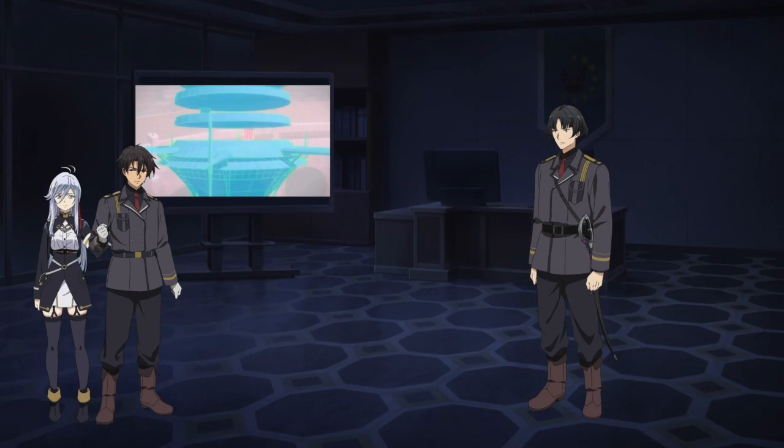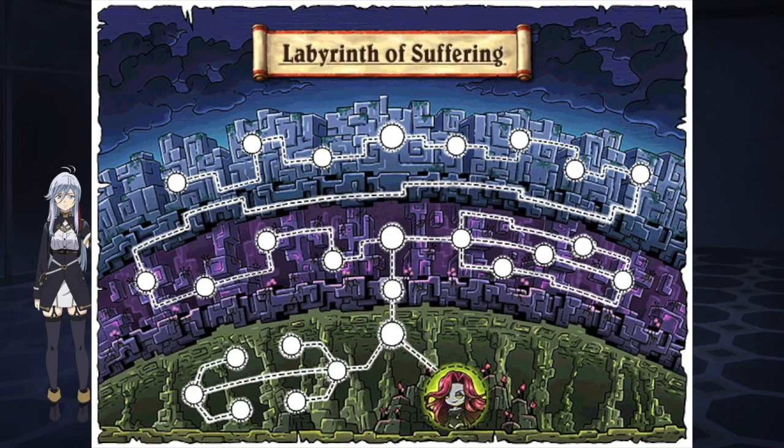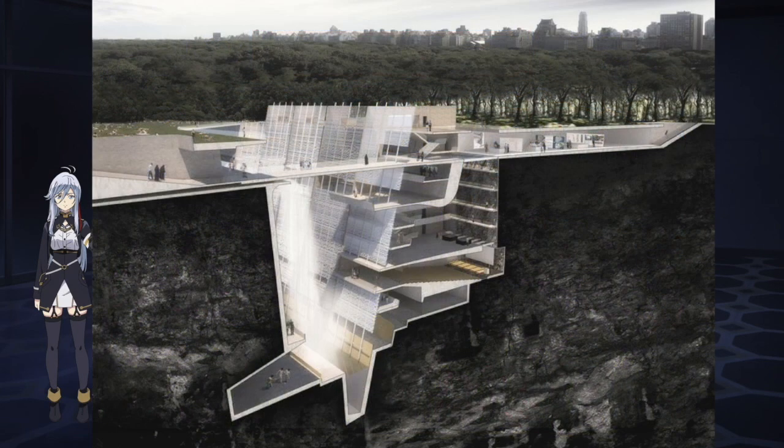A three-dimensional holographic model of the underground terminal appeared on the screen. It had 14 routes and 25 platforms and lines, as well as a large-scale commercial facility attached to it that spanned 7 subterranean levels.